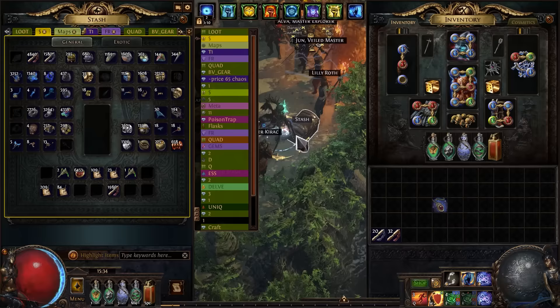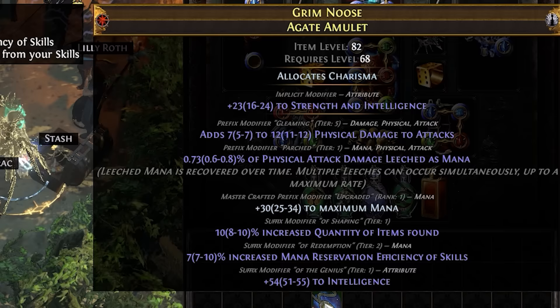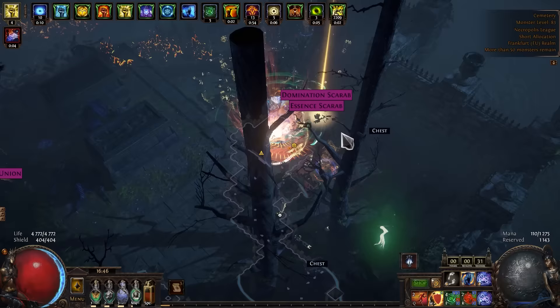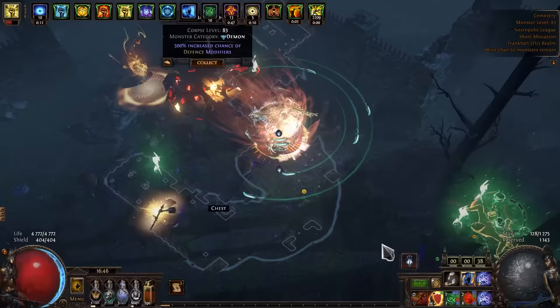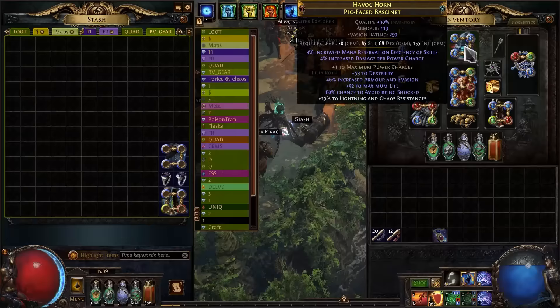That's a very bad result! Let's try to fix it. Unlucky — the amulet just got worse. It happens, I'll make another one later. Some viewers may say this is a strange craft because quantity and mana reservation can both be obtained on a Shaper's amulet. But getting 2 T1 modifiers that way is a very difficult challenge, and I think combining amulets with the Awakener's Orb is much easier!